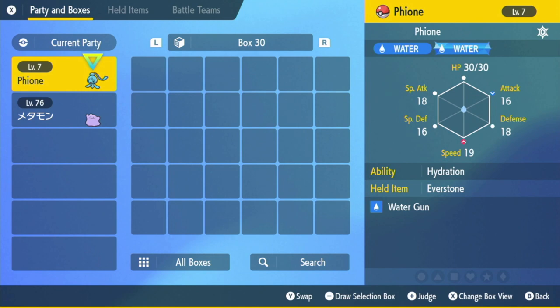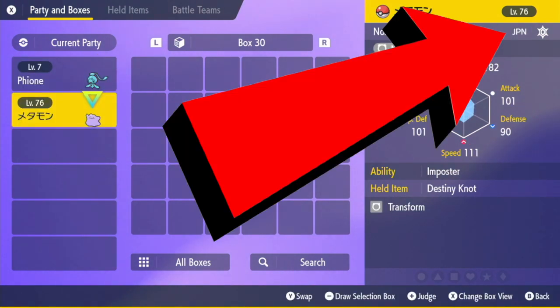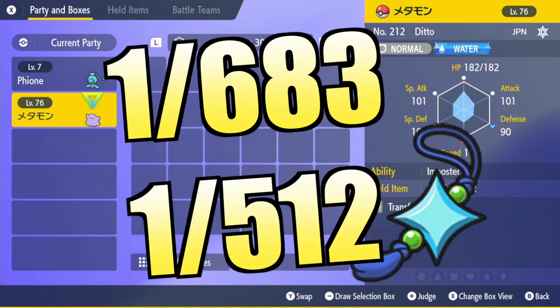You're going to want your Manaphy or Phione in your party along with a Ditto. If you want a boosted chance of getting the shiny Phione, make sure the Ditto is a different language than your Phione. By doing this, your chance of hatching a shiny Pokemon will be 1 in 683, or 1 in 512 if you have the shiny charm.